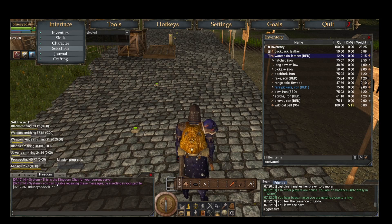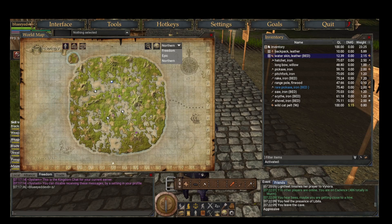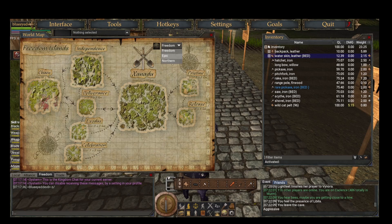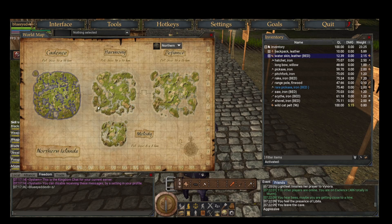Cooking recipes are accessible from the mini-timer area. Achievements are there too. The world map takes you to your current server. If you go to Freedom it'll show you different server clusters. Pressing the server button shows all four servers for the NFI — Northern Freedom Isles.